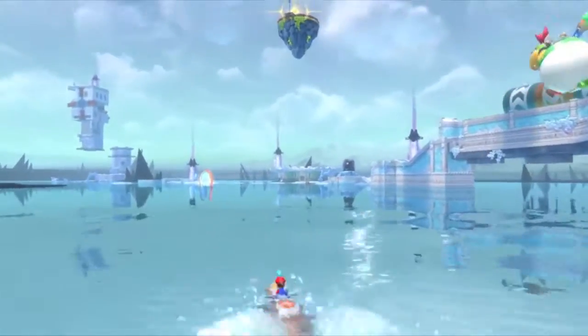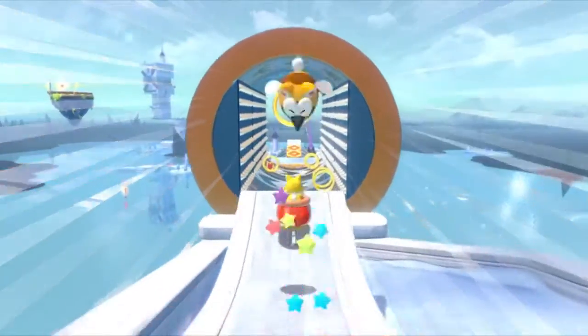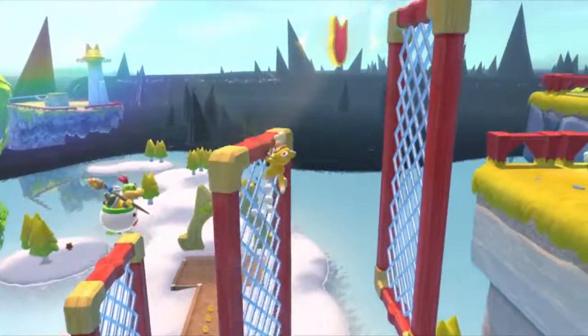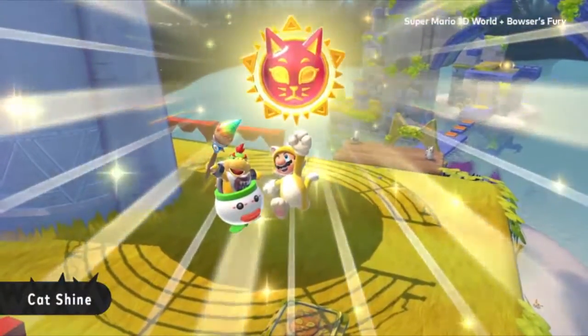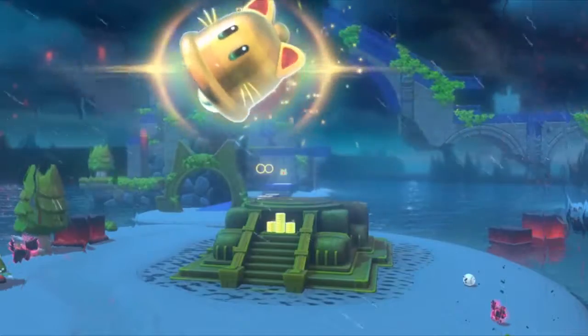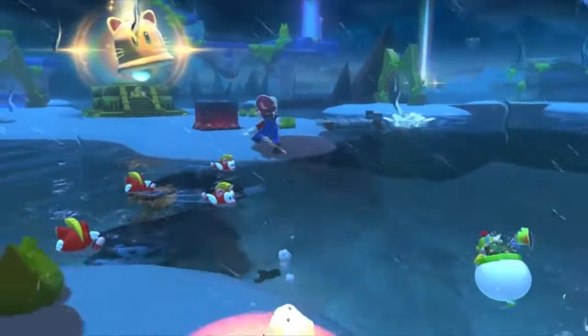So what are we doing in this expansion exactly? Well, it seems Mario's going after a few cat-themed collectibles, as seen here with these cat tokens and these cat shines, which look like cat-themed shine sprites. By collecting them, Mario can summon the might of the Giga Bell to stop Fury Bowser from wreaking havoc.